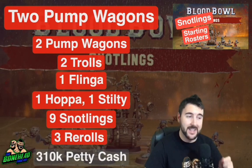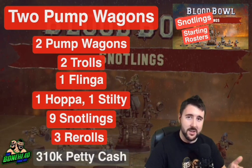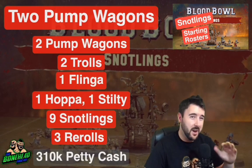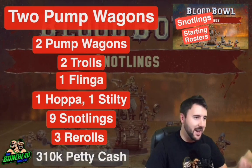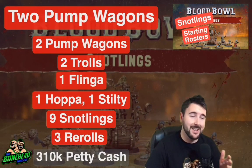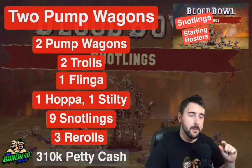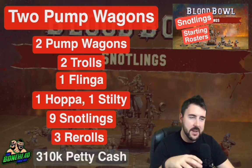That puts you at 690 and then with nine Snotlings that's 825, giving you 16 players and usually 260 to 310k petty cash. Now you might be thinking why isn't it automatically 310? A lot of these rosters end up at 965, 975, 980, and unless your opponent maximizes their costs with dedicated fans you're going to end up with slightly less petty cash than you expect.